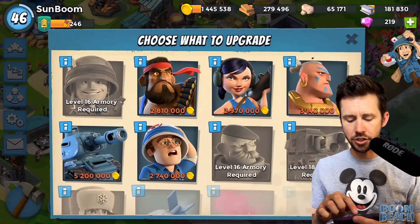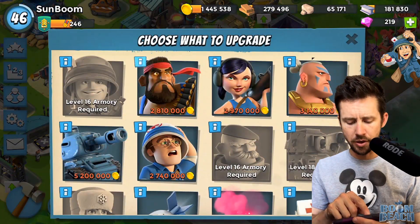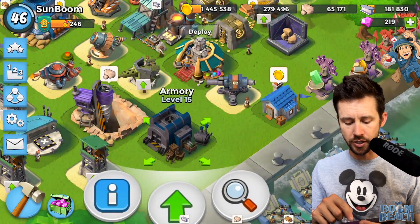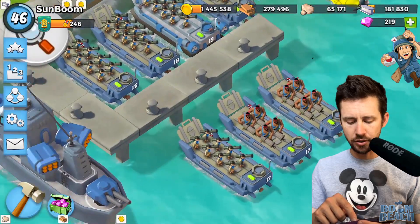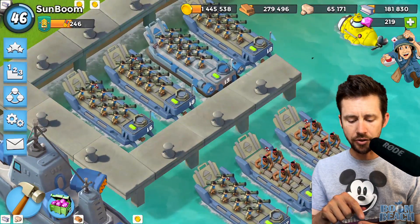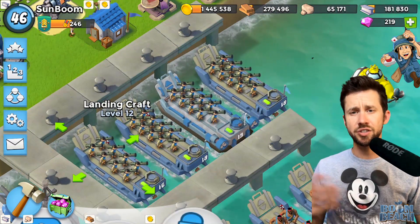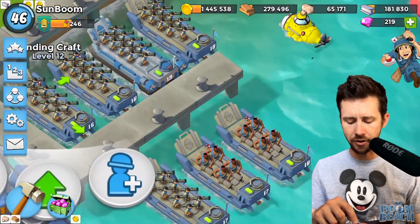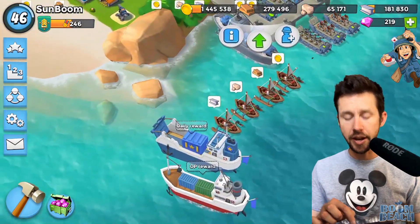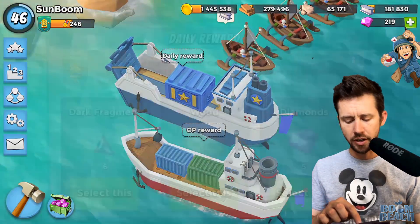As you can see on my wife's account, she has level 14 Zookas and level 15 Heavies - those are the meat shields for the Zookas. Her landing crafts aren't all maxed out: she has a level 14, 13, another 13, a 14, 15, and 12, so she's kind of all over the place. She also doesn't have her last boat, so we have to be very careful when attacking bases because we don't have that many troops or reinforcements.